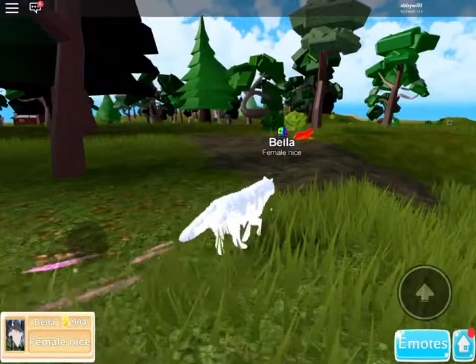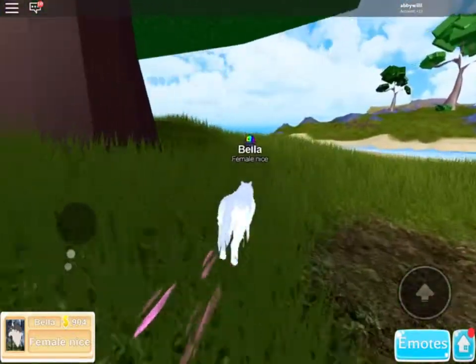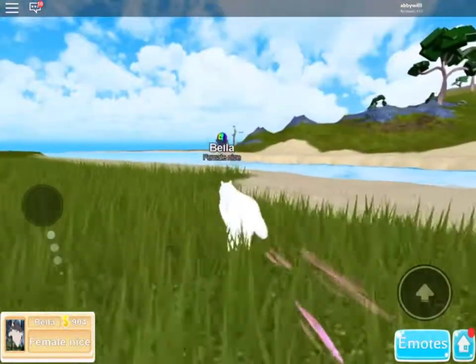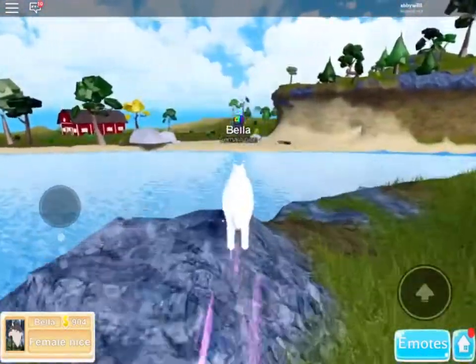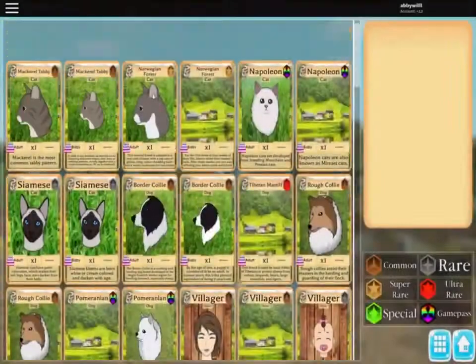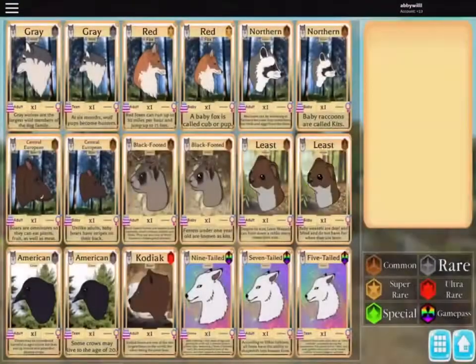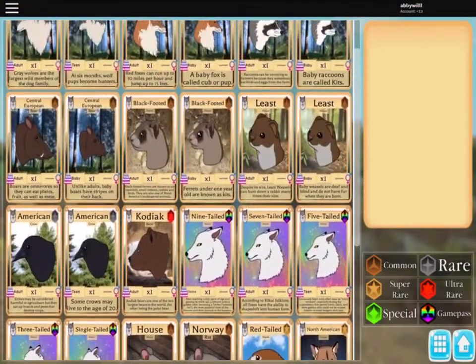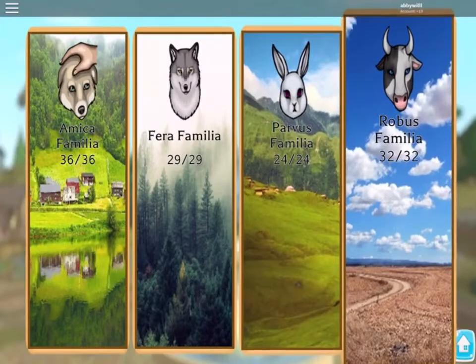I might be doing some role-playing. I'm a wolf right now. I have like every single animal in Farm World — every human, every game pass, pretty much everything. Not every trail, but I have a lot of stuff. Let me just show you so you guys believe me. I have everything in this column — you're probably gonna say everybody does, but no — everything in this one too.